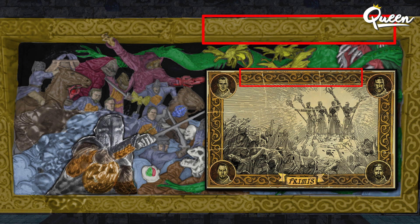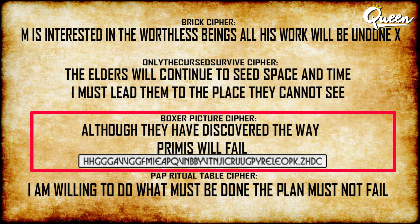All of that matches up with the Primis image that we see from Origins, and it's also cool because the border on that picture does match this mural border. So it's pretty safe to say that Treyarch is trying to tell more of the story of Primis through this new mural on Shadows of Evil. Another place we hear about Primis on Shadows of Evil is in the boxing gym — there's a cipher behind a picture, and when decoded it says, 'although they have discovered the way, Primis will fail.' I just wanted to remind you guys of all the information we have up until this point about Primis.